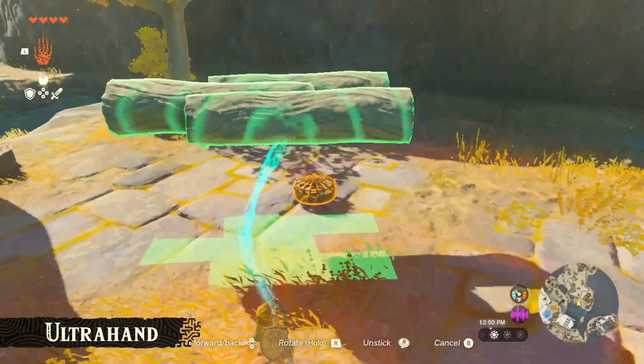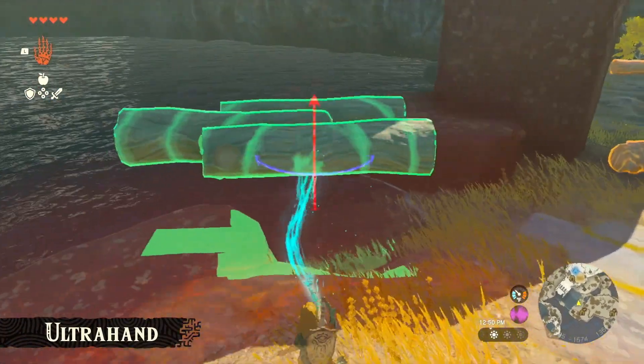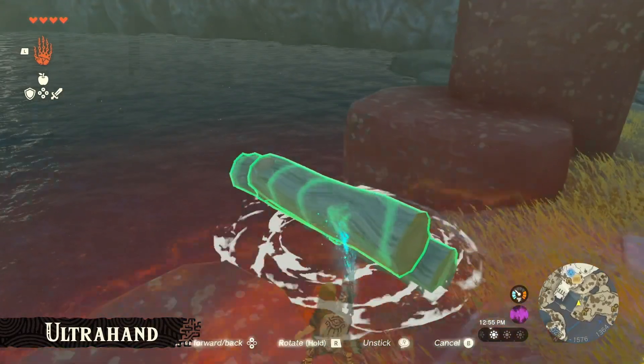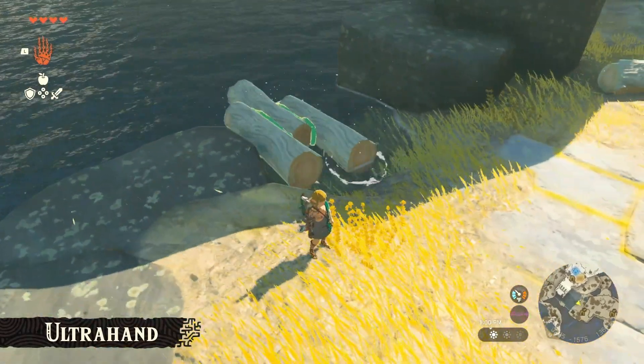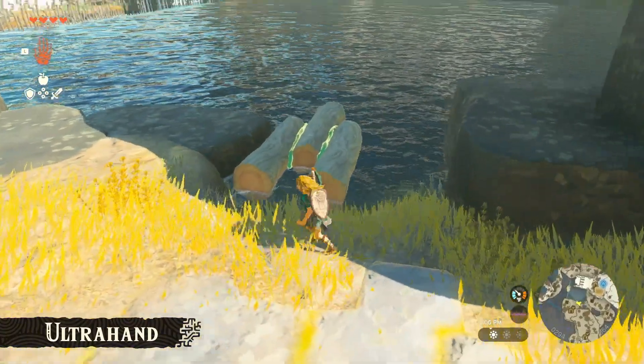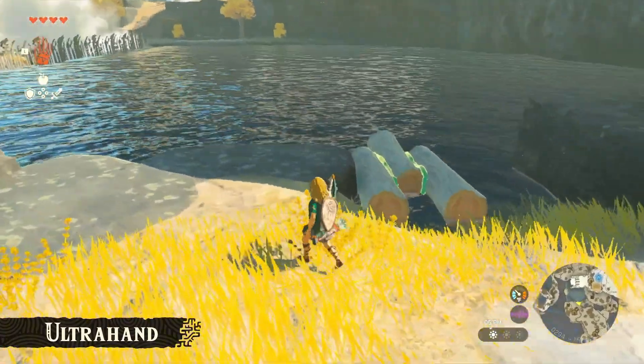Now, if we put this on the water — it's made of wood, so the buoyancy will keep it afloat. We've made a simplified version of a boat. However, it won't move in its current state, so we'll need something to propel it forward.